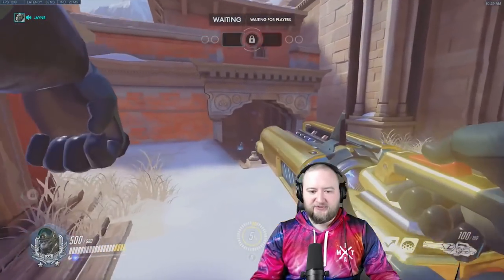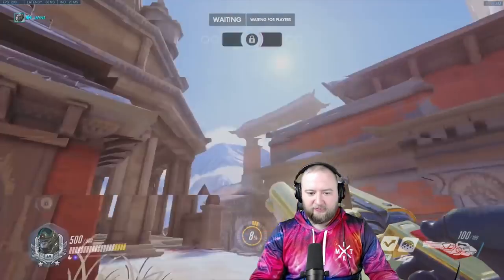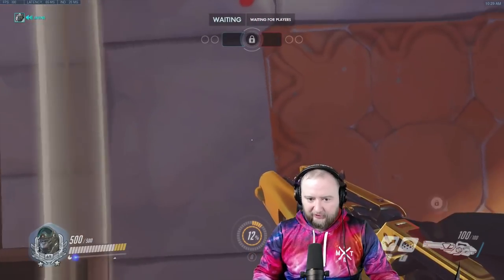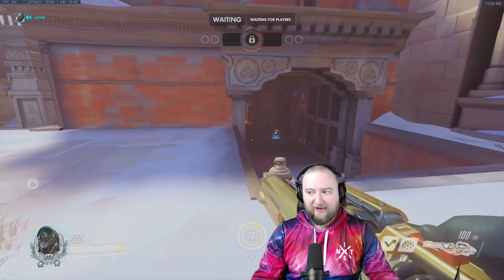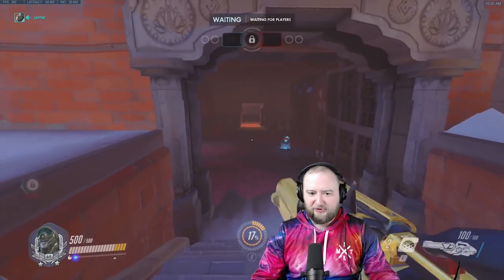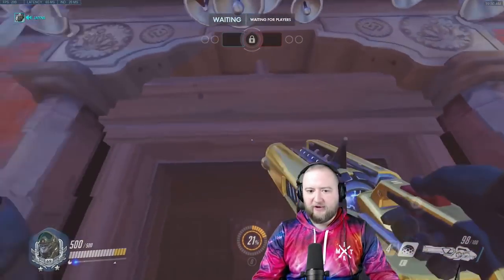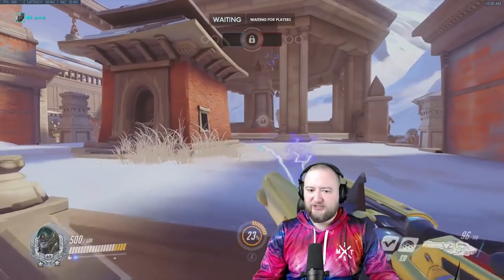If a Zenyatta is positioned on Mega and I'm Winston, how can I dive him? As Winston, when you jump you take off at a set angle — there's a minimum takeoff angle. Even if you look down at the target and try to jump, you hit the doorframe. You cannot dive people inside rooms or through doorways. So go inside to protect against dive.